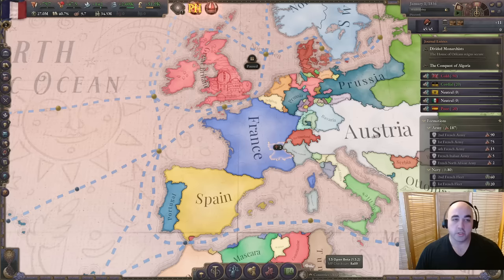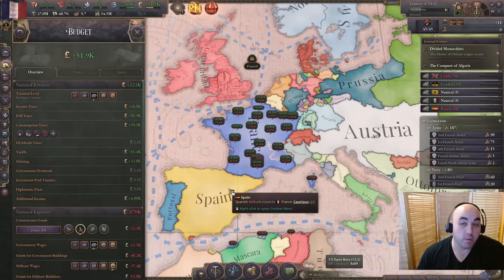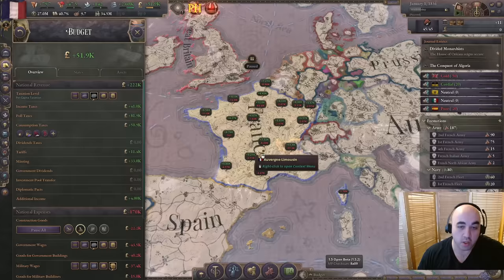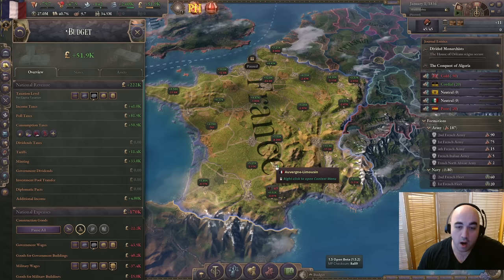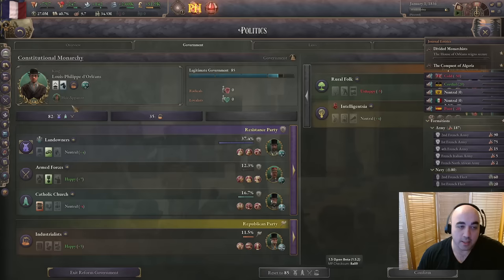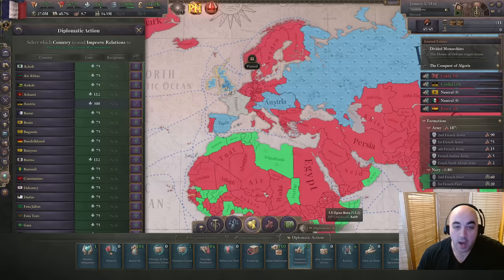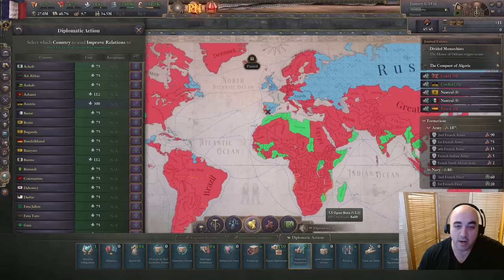We have handled a lot of our diplomacy and authority. The way we are spending authority, we're putting a bunch of consumption taxes on wine, services, luxury clothes, and luxury furniture. We want to ramp up construction as quickly as possible, and the extra money will help. We have 15 construction centers in the queue - five each in Rhone, Alsace-Lorraine, and Avignon-Limousin. We will take off the suppression on the intelligentsia and instead bolster the industrialists, who we want to come up as quickly as possible.